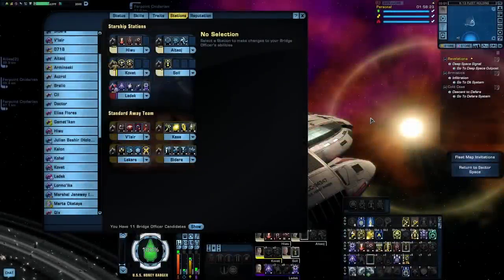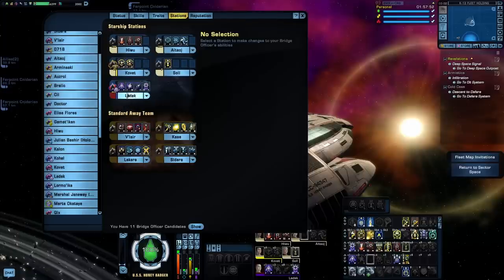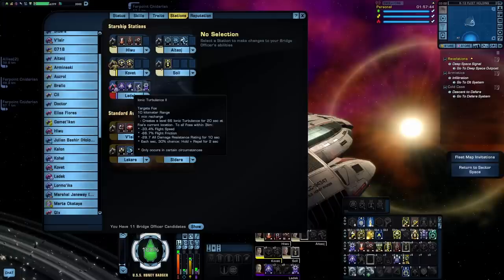Next up, we'll cover the Intel Specialization. This is another one that's really good for energy weapons, and that's largely because of its own firing mode, Surgical Strikes. Since the buff that the Intel Specialization got a while back, along with the Starship Trait Vanguard Specialist that released with the legendary Jem'Hadar attack ship, this is probably now the most powerful firing mode type for energy weapons. What it does is give a very large buff to Cat 1 Damage, a decent buff to Accuracy, and really nice buffs to Crit Chance and Crit Severity.